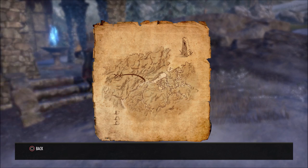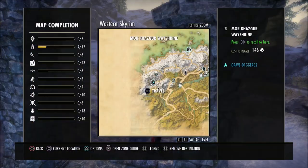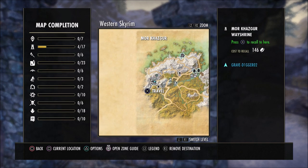This one is a pretty easy one to get to. I will show you the Way Shrine I'm at here in just one second. All you're gonna need to do is spawn right here on this Way Shrine, go a couple feet, take a left, and go up the side of the mountain.